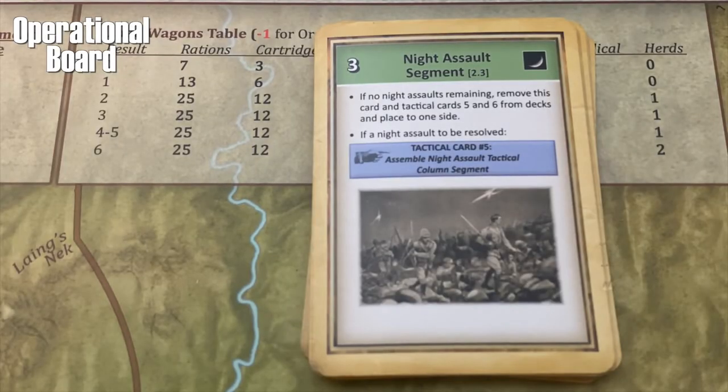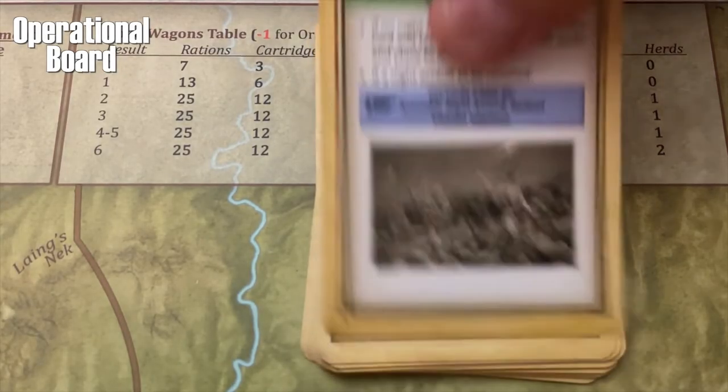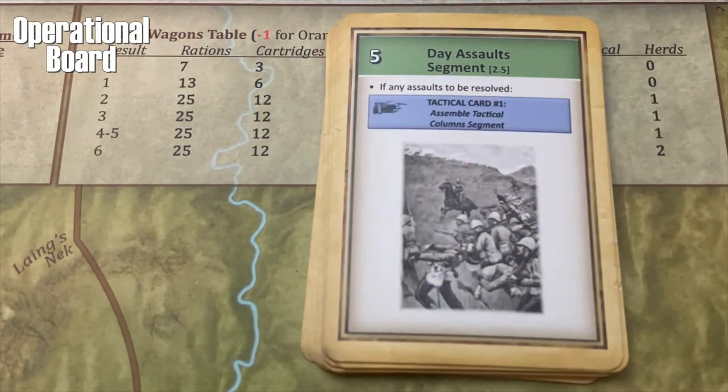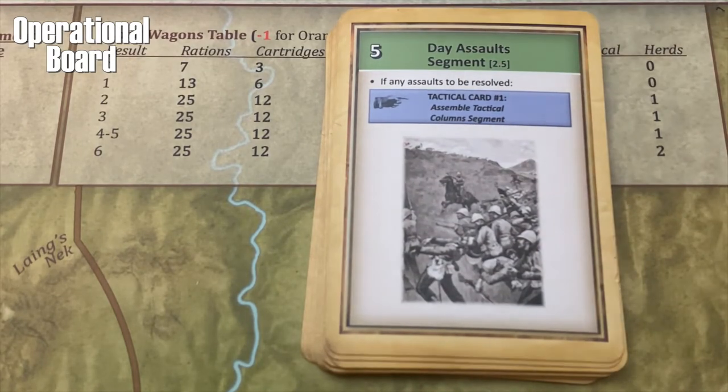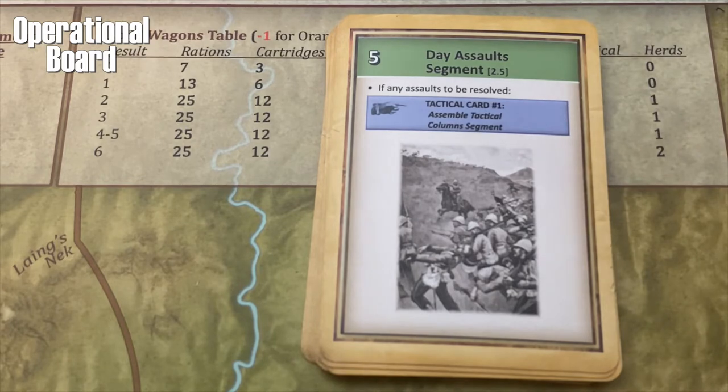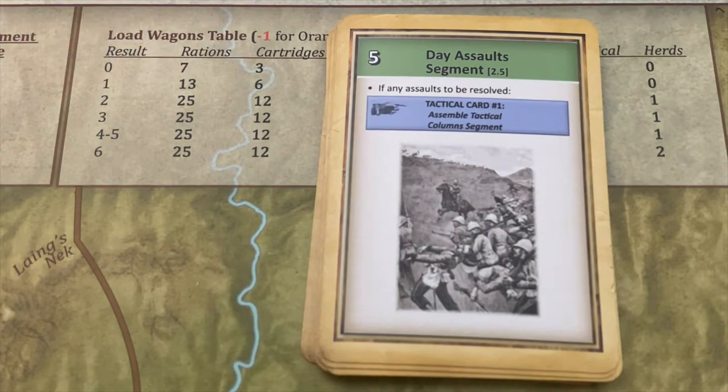In our previous episode, we went through all the cards even if they didn't apply. This time, I'm just going to skip over cards that don't apply. We're skipping over cards three and four and going to number five — the Day Assault Segment. If any assaults are to be resolved, we move to the tactical card deck and resolve them. And yes, we have forces up at the British camp right now, so we want to launch an assault on one of these positions.